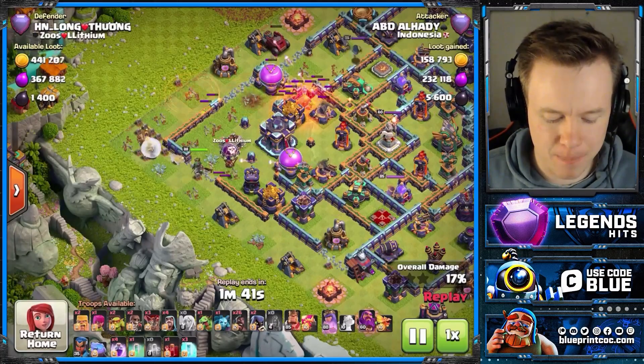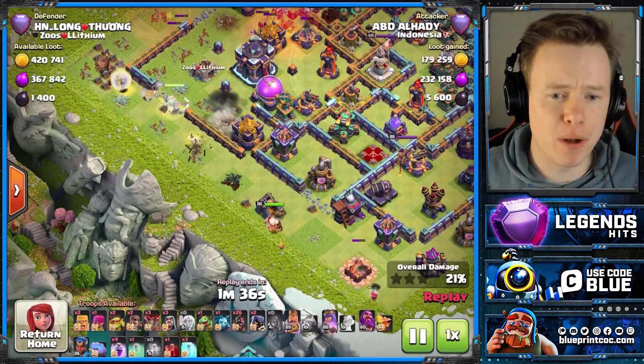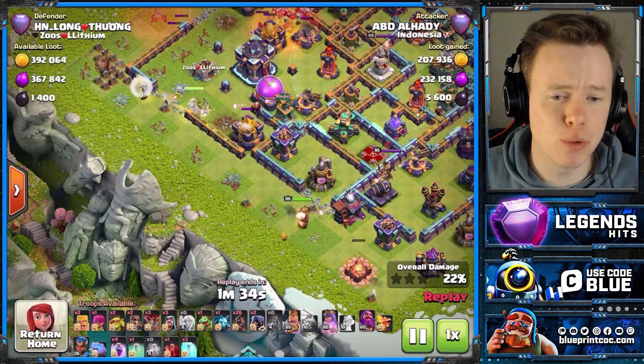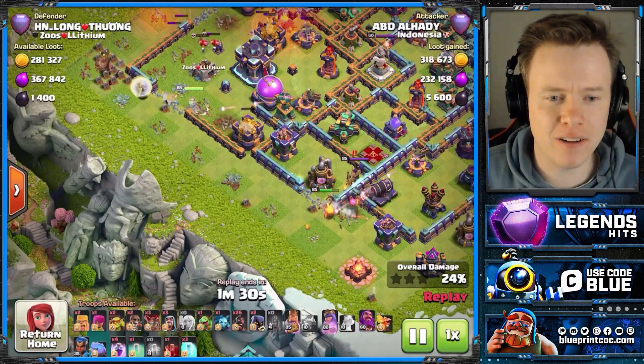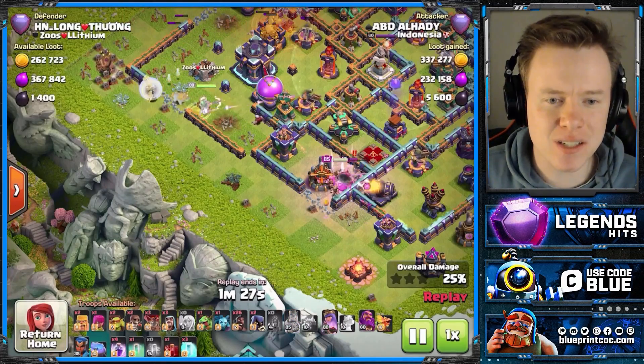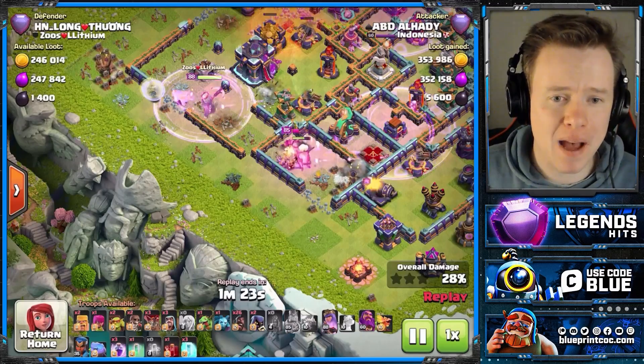Whilst this has all been happening, we funneled out this building and Wall Broke for the King. King coming on the bottom side. In these attacks, you will primarily see ABD not need the King for his Queen — he's going to use the King to take down a defensive hero in almost every attack, because defensive heroes are really bad for Hogs.